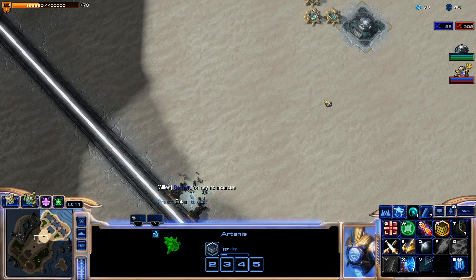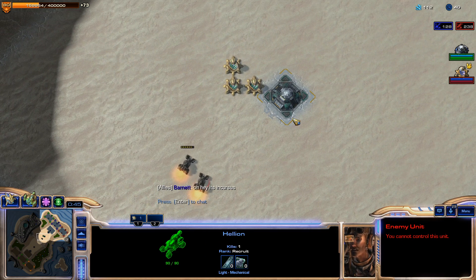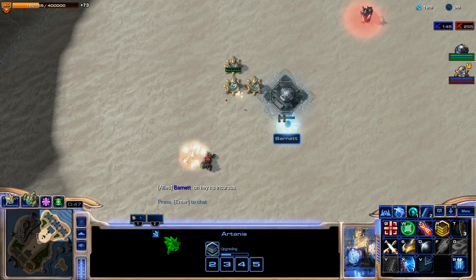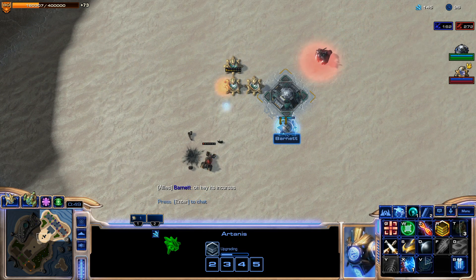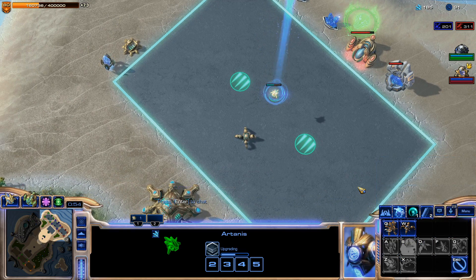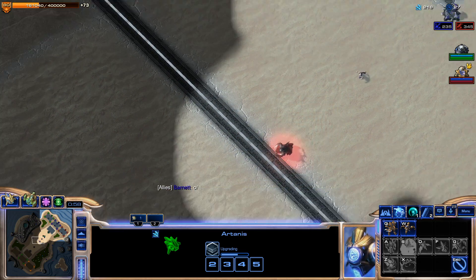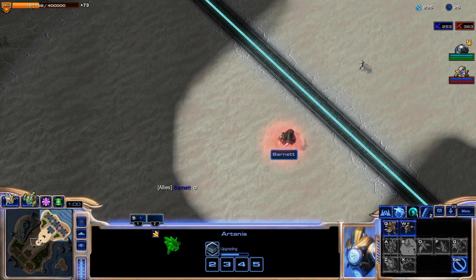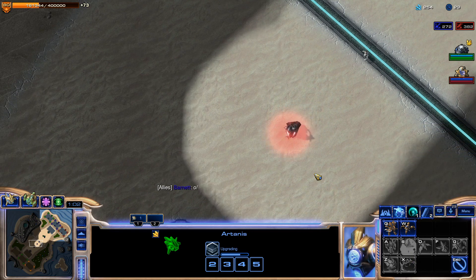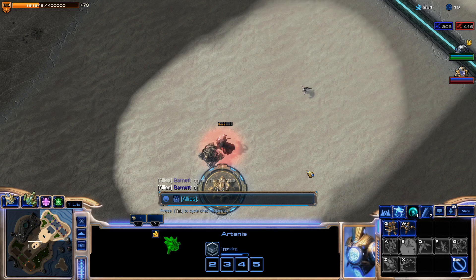Right here I am Artenas, and it looks like we are up against Han and Horner — those are the Han and Horner Hellions we're going to have to play around. We do actually have a couple decent options. The ideal is that we don't face Han and Horner in the sky, but we can actually contest him with just mass Tempest. It turns out Tempest with the Disintegrate ability are very good versus the Vikings.